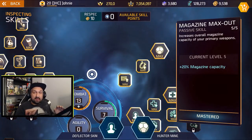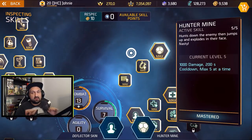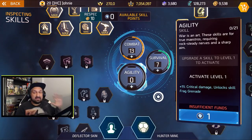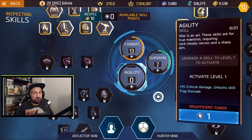You have the extra magazine cap, so if you want to play Faraday it's another option. And of course Hunter Mines — you need 13-7 to play Hunter Mines, there's no way around it. The bad things about this build: zero agility, so no movement speed, no sprint, no sprint reload. It's gonna be extra slow.